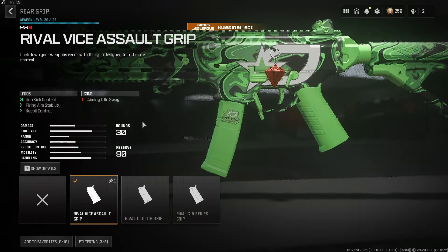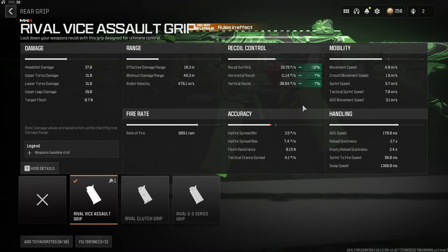And finally, to round out the weapon, we have the Rival Vice Assault Grip — another solid buff to our recoil controls, and there's realistically no downside that would impact performance.